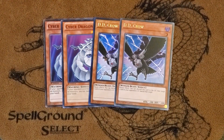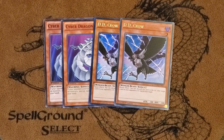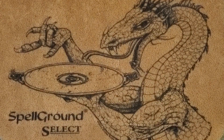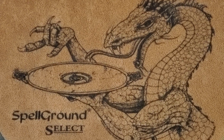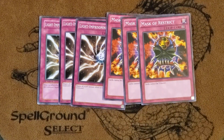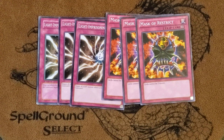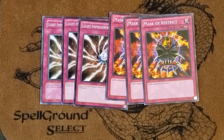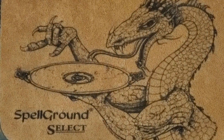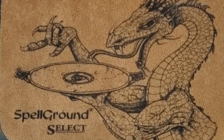Then two D.D. Crow. The side deck's really generic and normal, by the way — I just threw it together right before the video because I wanted to add a side deck. Triple Light-Imprisoning Mirror and Triple Mask of Restrict — these just beat some of the best decks in the format, in my opinion, like Twilight and Frog Monarch. They're just floodgates for those decks.